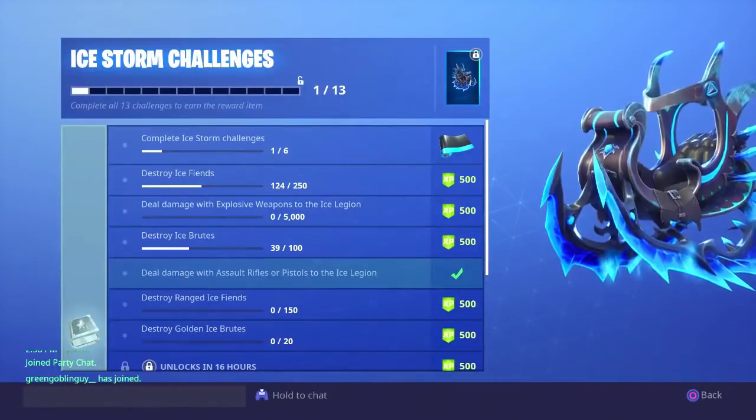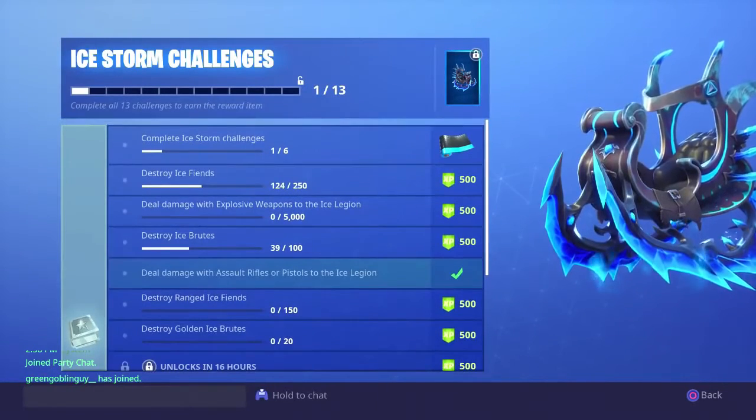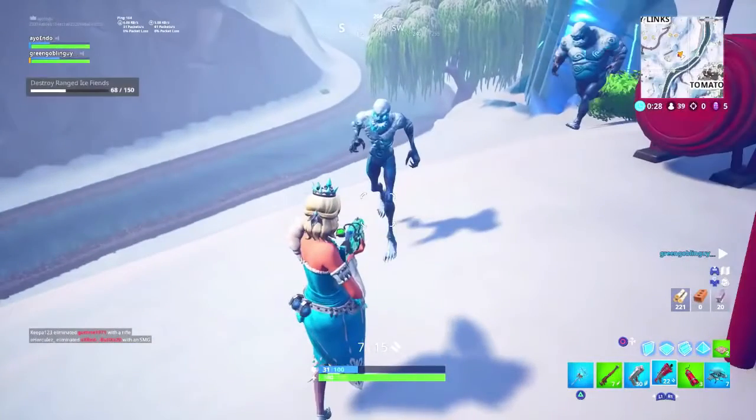When we look at the ice storm challenges, let's look at the easier ones then we'll get into the hard ones. The first one says destroy ice fiends. Ice fiends are those — you can see them here, I've paused it — they're the smaller zombie type.